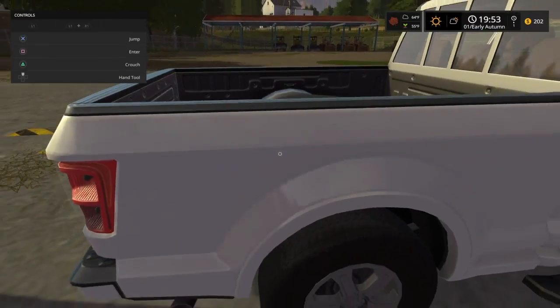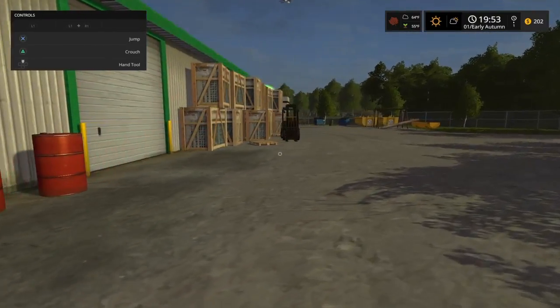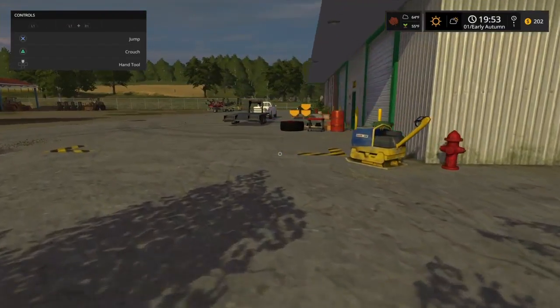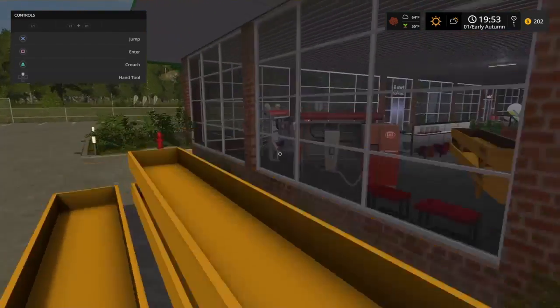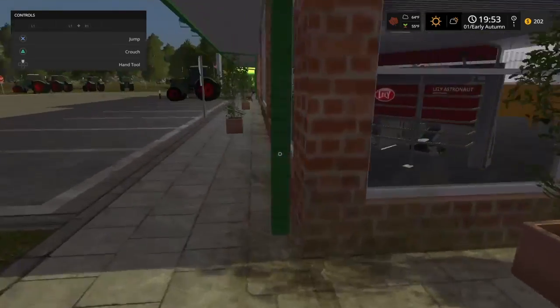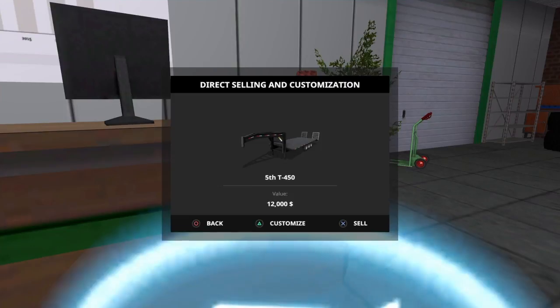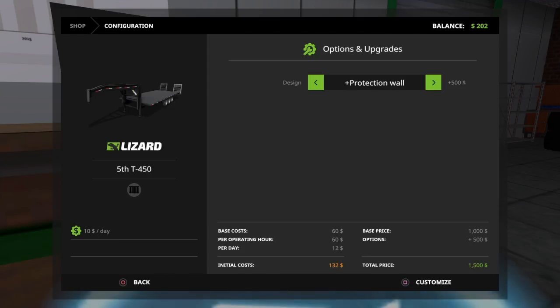It's a load behind this truck, like extremely. There's another thing you can do to it. Apparently you gotta go in the store to do this, which is kind of stupid. Okay, customize — you can put sides on it, we'll see what that does.